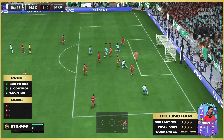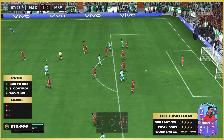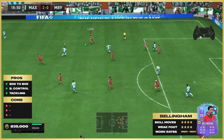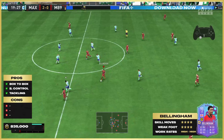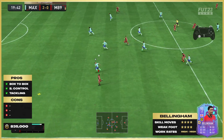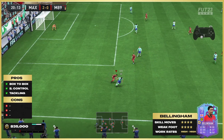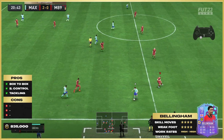Long shots — I did have quite a few long shots with Bellingham, but they weren't really going anywhere. Even the power strikes had power on them, but he didn't really have the accuracy on it, to be honest. His passing is phenomenal at times, but he's not going to get that kind of curve that maybe a lot of playmakers on this game possess.